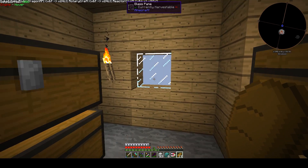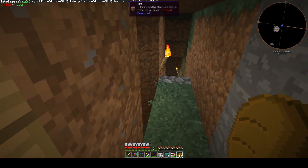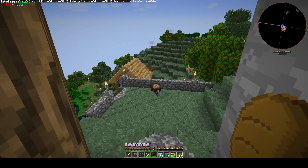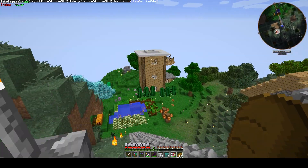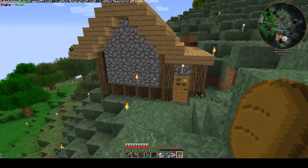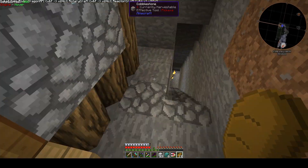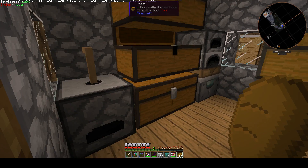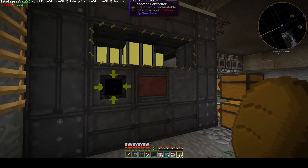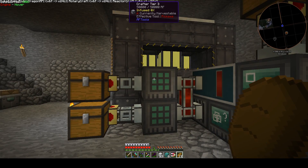So this is another world — 1.7.10 — one that I played with my kids. So here's our starting base, well the mining area there. That building was where my daughter lived, and my son had an area next to this house which was his house. Let's go down here. That was just a little house with a bed and some things — apparently he moved everything. So a Big Reactor, dimension stuff crafter, ore processing.